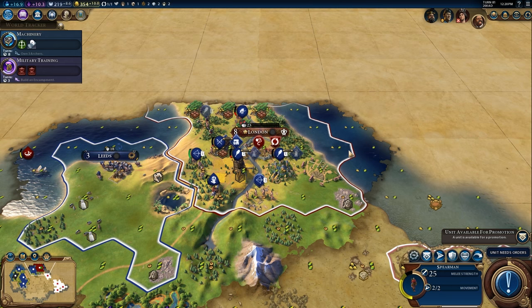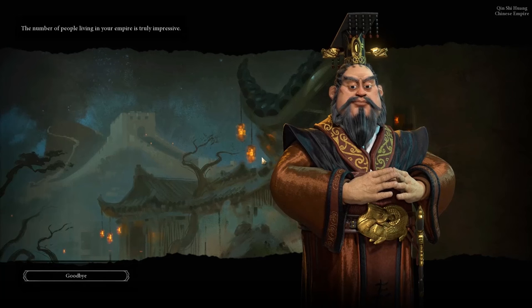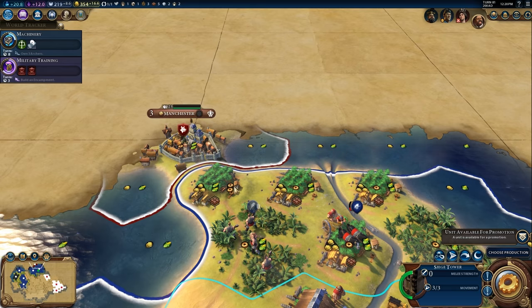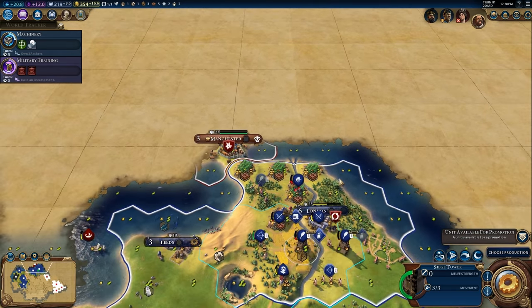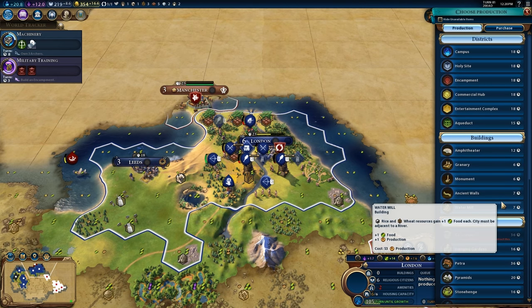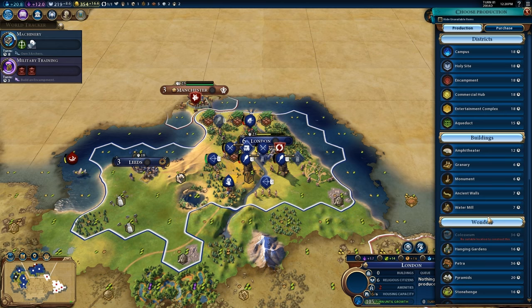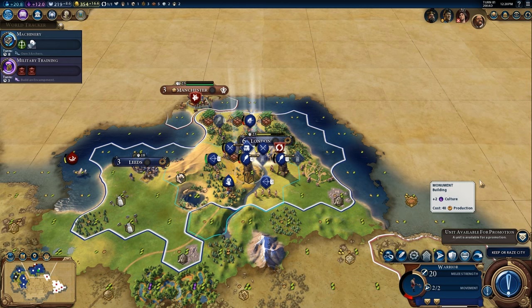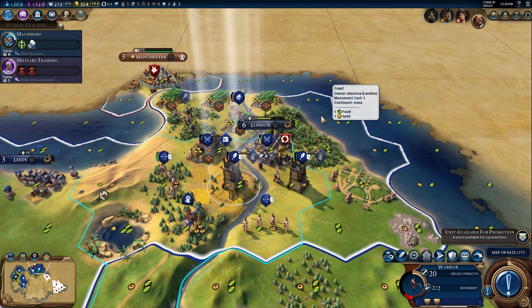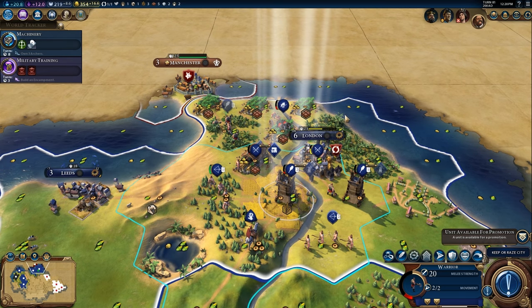I do believe I remember seeing a raze city option, even though it is a capital. There might be slightly different terms. We did see that for the E3 demo. And I didn't see it right now, so maybe that changed. But when we did our E3 demo gameplay breakdown, that was something I was really interested in. Because if that was the case, you'd have to completely redefine the domination victory.